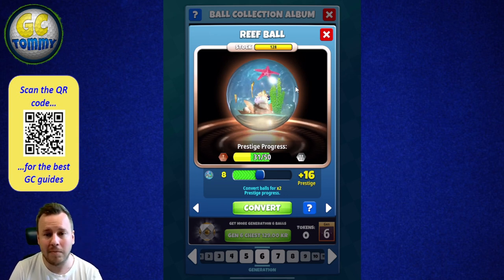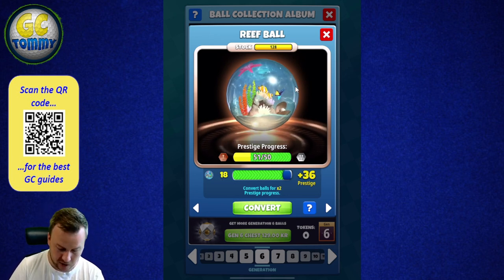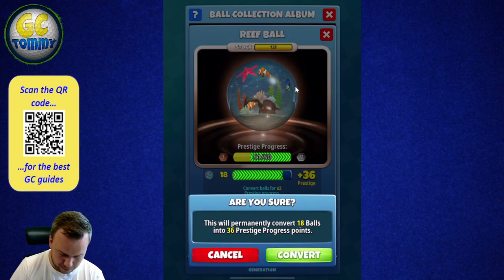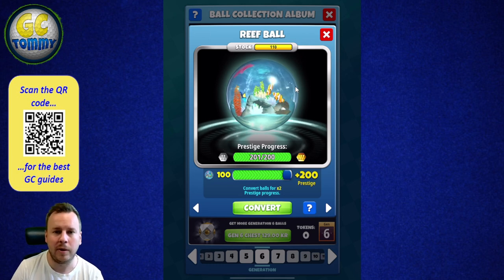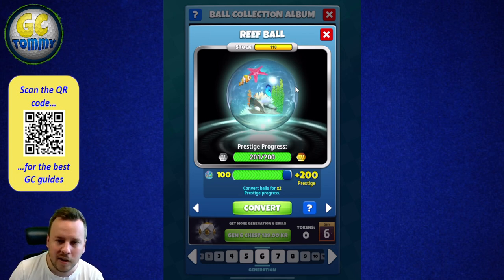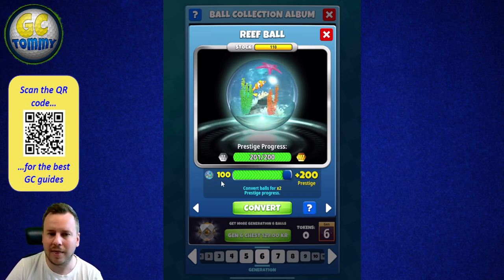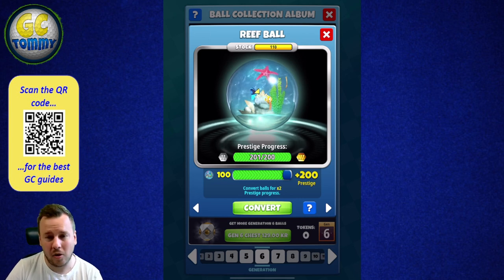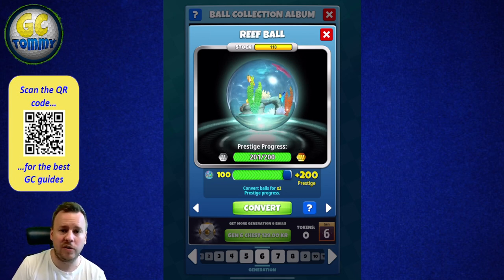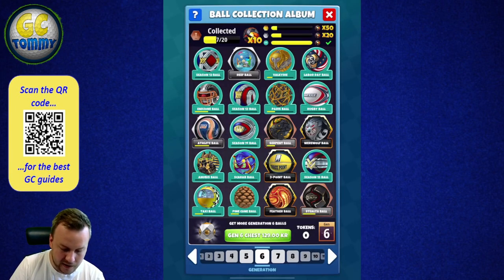It's a slider, so you can spend just a portion of the balls if you don't want to spend all of them. Every ball you give back equals prestige points. After converting 18 balls into 36 prestige progress points, I now have the silver frame. To get up to gold, it's going to cost me 100 golf balls to get 200 prestige points — a lot of golf balls, but that's how it works as you progress through the prestige levels.